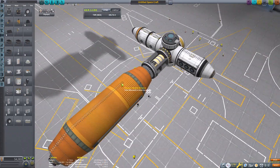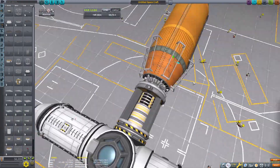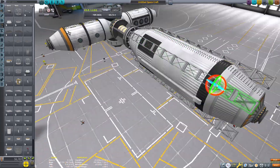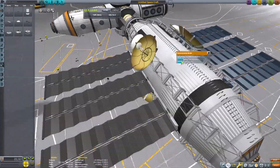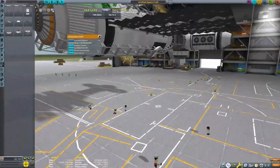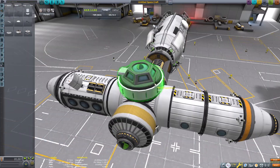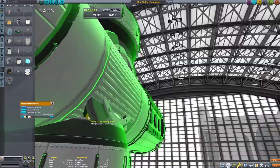This station is built in two sections: the main habitation and science bit, which is the cross of the T up there on the top, and then this large fuel tank — they are actually connected with a Docking Port Senior. They're going to be separated and then brought back together in the orbit of the Mun.